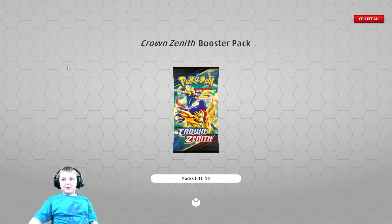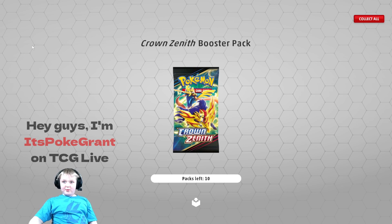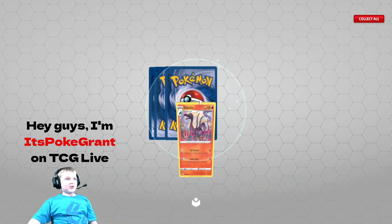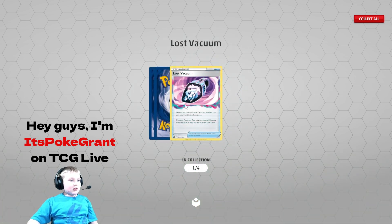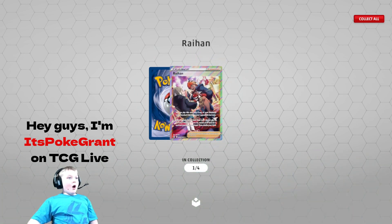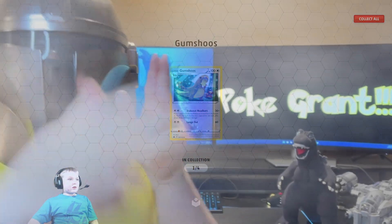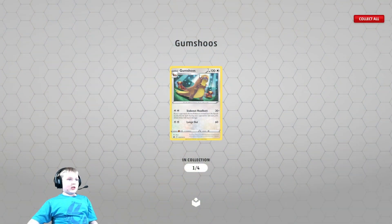We got a mix-up of some random packs, so let's get this open. Mogul, Sazzo, a lost vacuum — what's in that vacuum? That's my question. A Rai Hand Full Art Trainer and a Gumboose. Not bad for our first pack, guys, not bad.